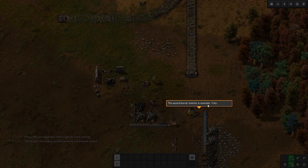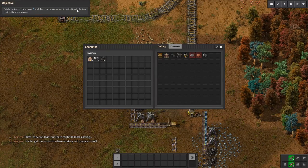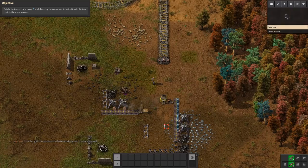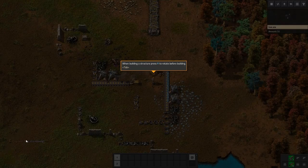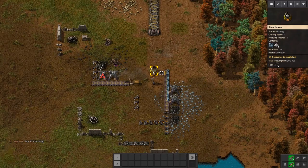The second burner inserter is reversed. Rotate the inserter by pressing R while hovering the cursor over it so that it puts the iron ore into the stone furnace. When building a structure, press R to rotate before building. So I can't rotate it now — I want to generate electricity but first we need some basic resources.